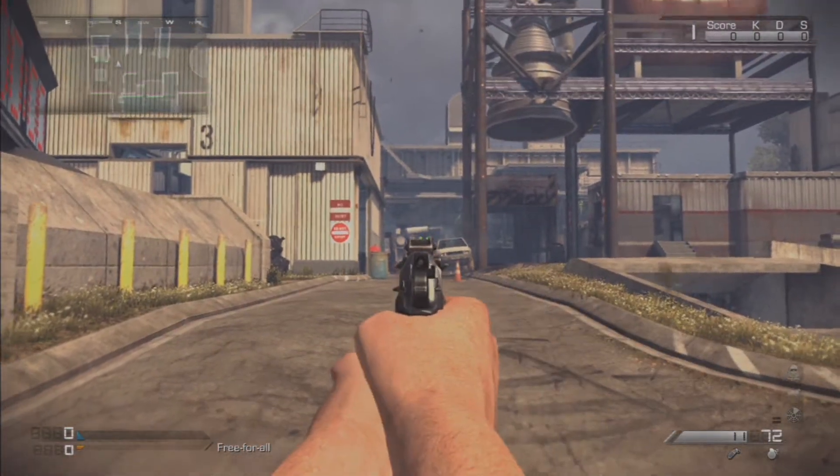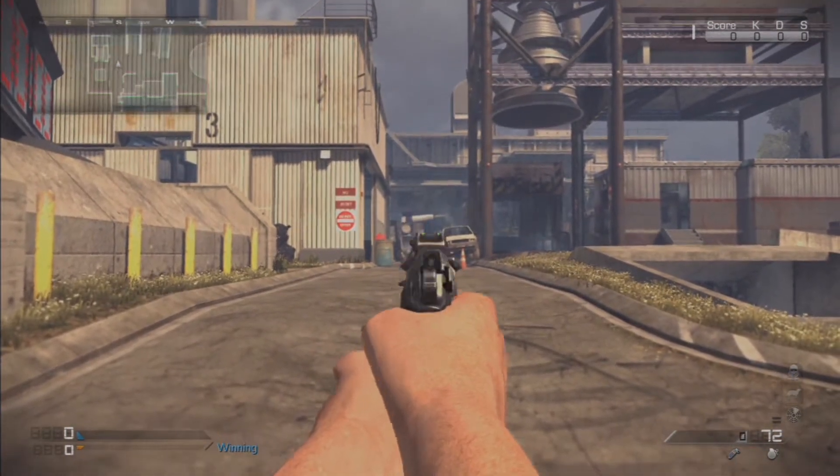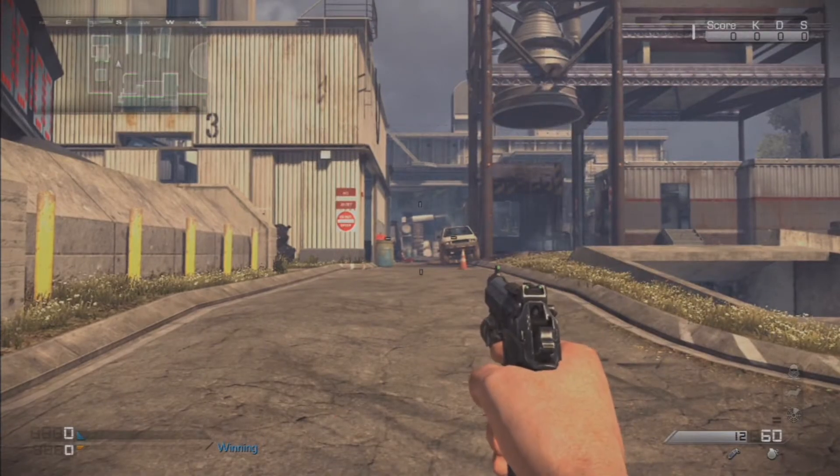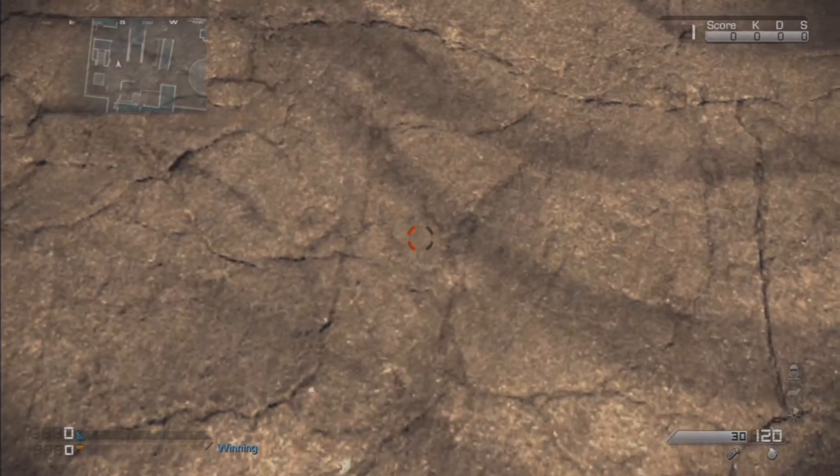It also contains a camo for Price, and there are a lot of Price faces over the gun, which is really cool. It's a red and black camo, which is nice.